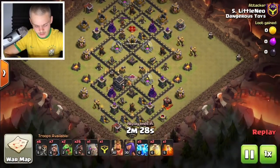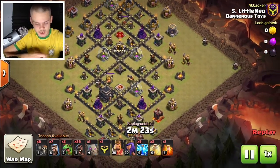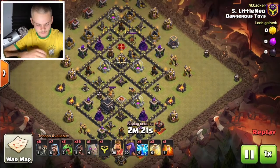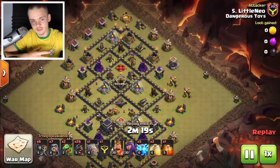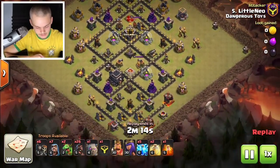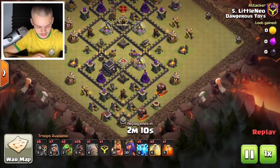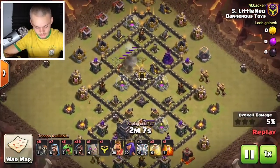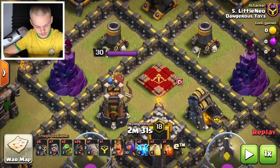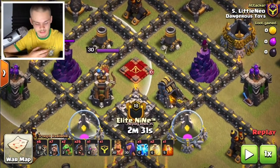Here's another attack by Little Neo. I want to show two attacks of each strategy so you get a better idea. Let's look at how Little Neo hits this base. He's an absolutely strong attacker — wrecking these bases. He's going in with zaps this time — a variation. Let's see what he zapped out.